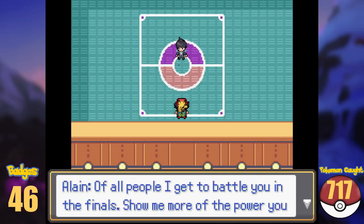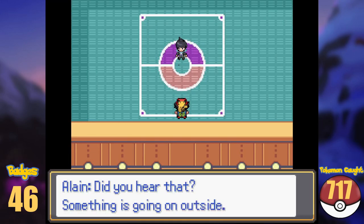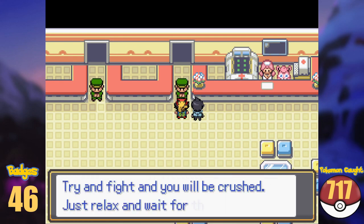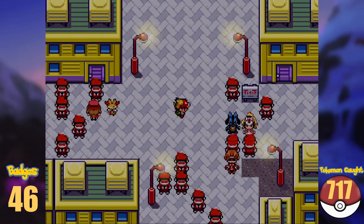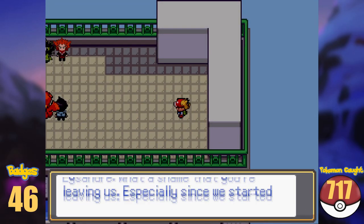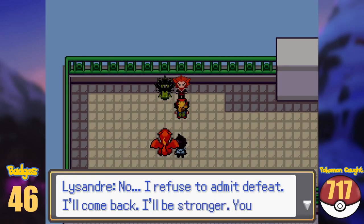Our final match will be a lane, and after our match, we find ourselves in a pretty bad situation, as Team Flare occupied the town. Their leader, Lysandre, announces to the city that he took over. We exit the League building and fight our way through the Grunts, only to arrive at Lumiose Gym. At the top of the gym, we have our final showdown with Lysandre, and we crush him along with his evil plans.